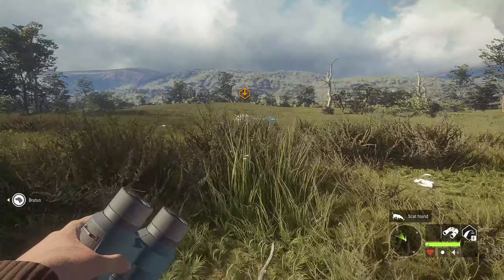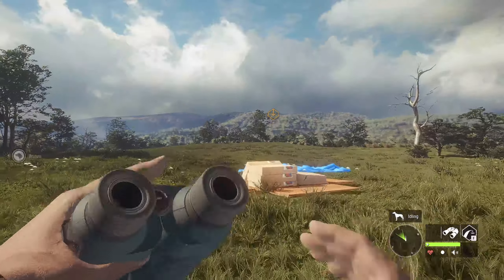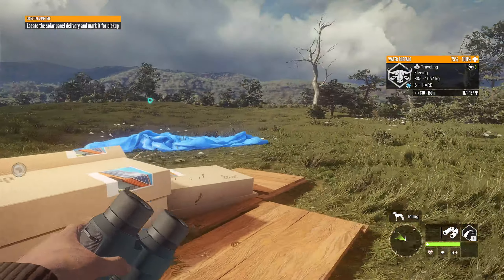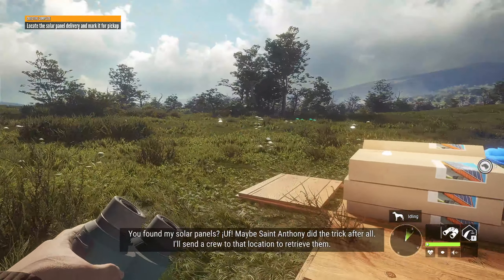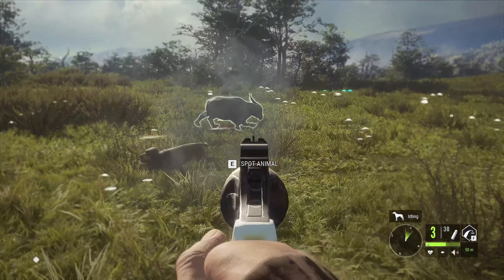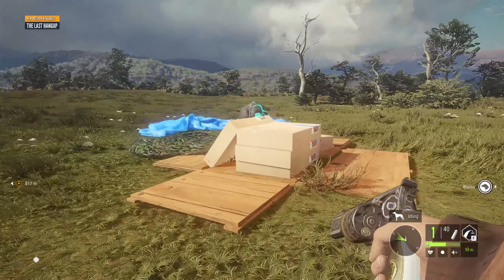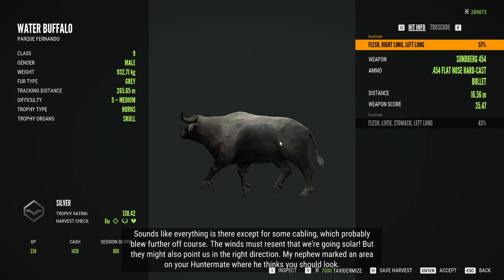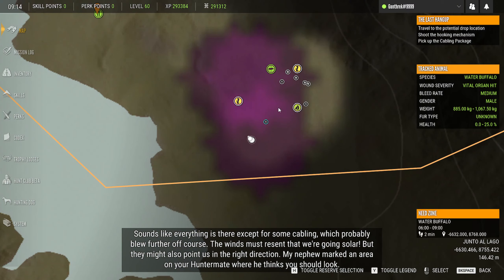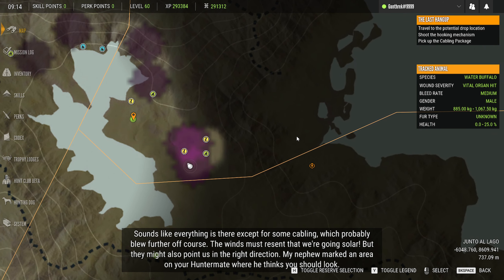Here we are at what is probably the solar panels. 137 - and not even a gold. You found my solar panels! Maybe Saint Anthony did the trick after all - I'll send the crew to that location to retrieve them. Sounds like everything is there except for some cabling, which probably blew further away. The winds must resent that we are going solar. My nephew marked an area on your hunter mate where he thinks you should look.